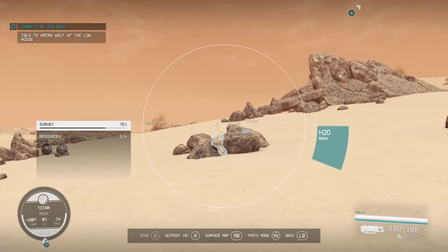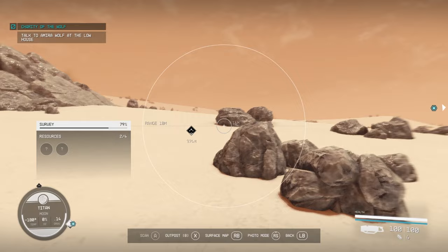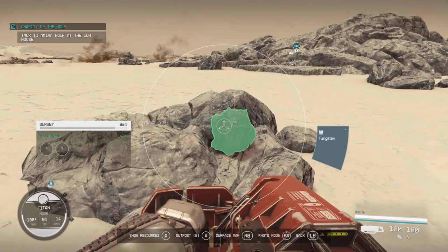The next thing is your trusty scanner. You can use your scanner to find different resources on different planets, and also to see what landmarks are in the distance. You can also use it to fast travel back to the spaceship if needed. While in the scanner, if you bring out your weapon it'll bring out the cutter, which makes it easier for mining resources.